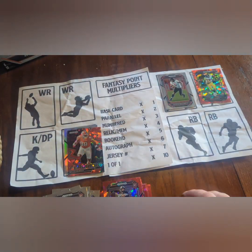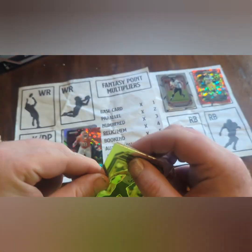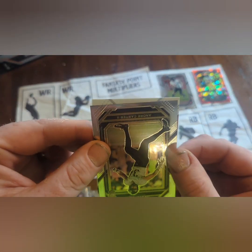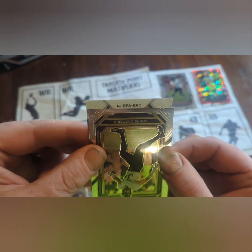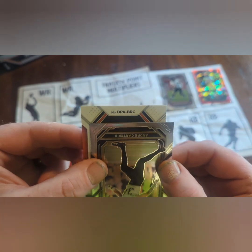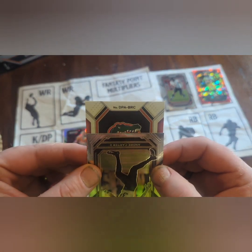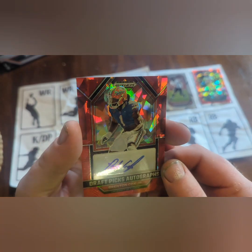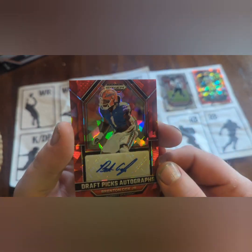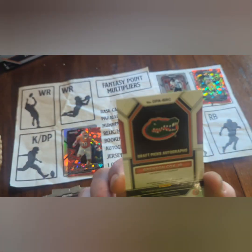Let's see who we got for our auto — it's a prism. BRC... we have no idea. Brenton Cox Jr.! There's the auto. We'll have to figure out who he plays for — I'm not too familiar with him.